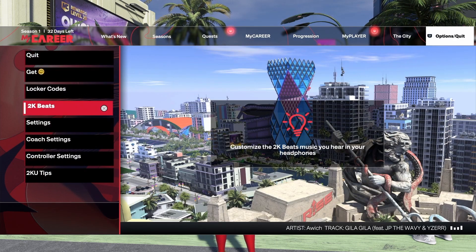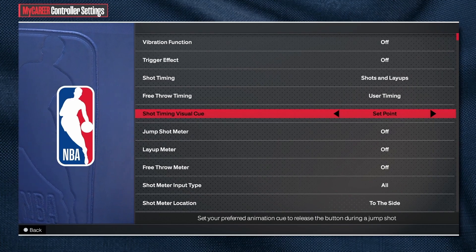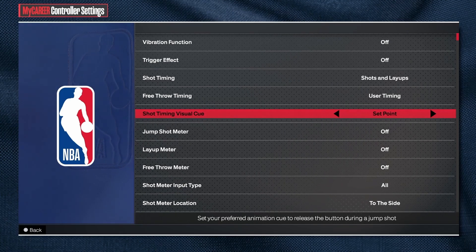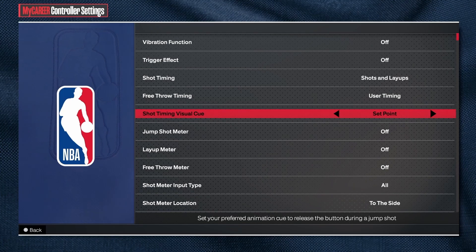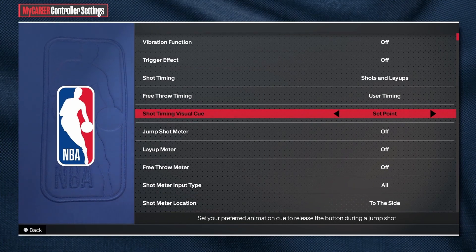For controller settings, the timing is set to 'set point,' which is basically early. Use one shot timing and one jump shot — y'all will have more success. That's really about it. Peace.